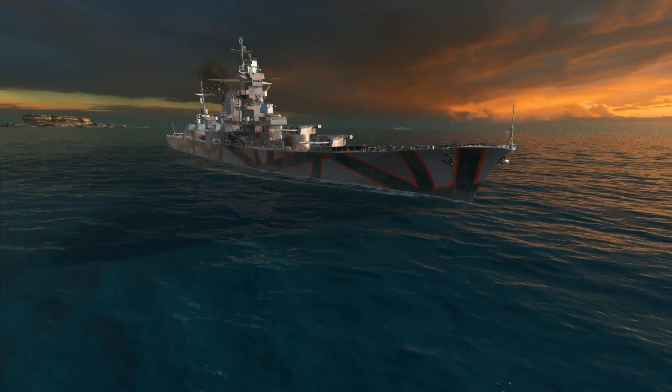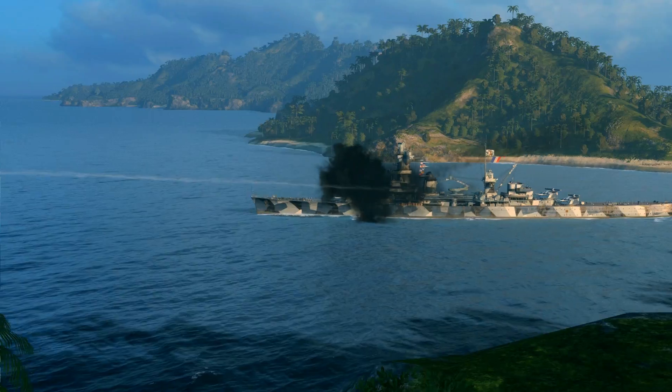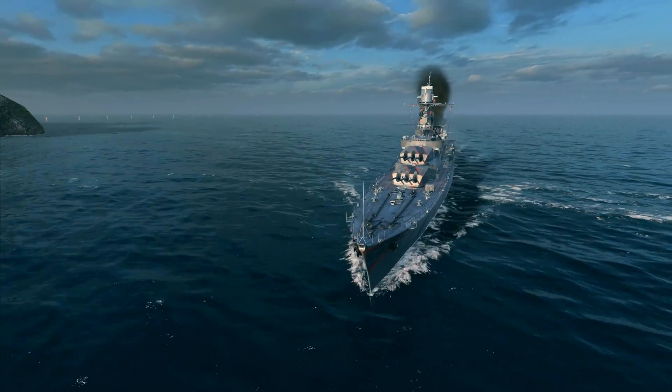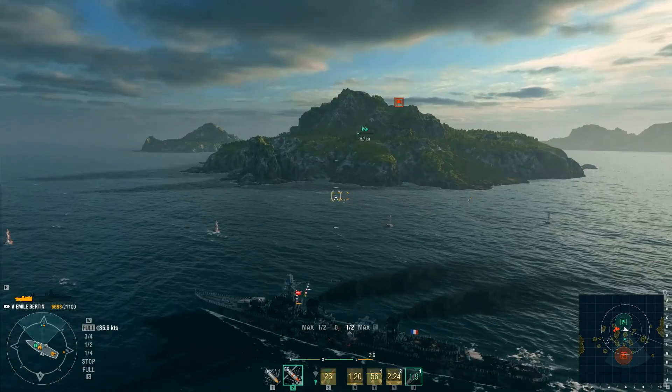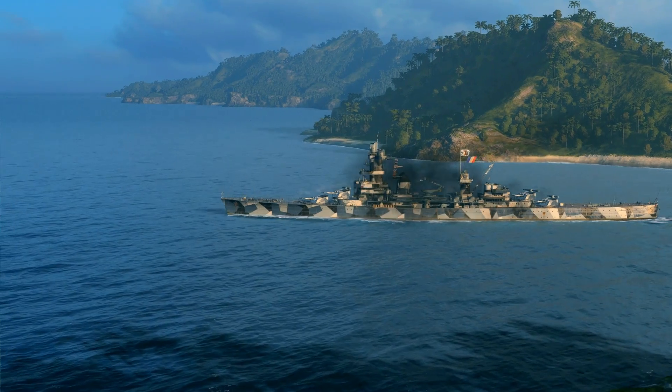As for world-famous ships, the French branch might not have such legends as Leander or Mogami, but it has its own stars. We'll have famous ships like Émile Bertin, La Galisonnière, and Algérie, and we plan to put them at Tiers 5, 6, and 7 accordingly.